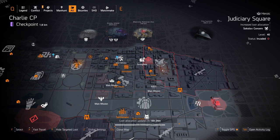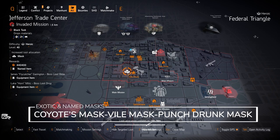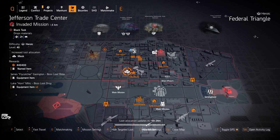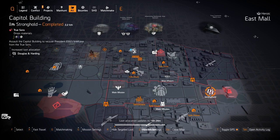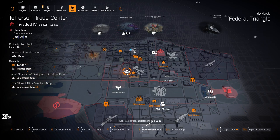We got Sokolov Concern at Judiciary Square — if you're running an SMG, always run three pieces of Sokolov Concern, unless it's a Hunter Fury or True Patriot build where you just want one piece for that 10% SMG damage. We got Masked targeted loot at Jefferson Trade Center, so today is the perfect day to get the Coyote's Mask. You already have a chance for it to drop from Coyote the boss at the end of Jefferson Trade Center, and now it's Masked Targeted Loot. You can also get the Vile Mask and the Punch Drunk Mask, but I'd get the Punch Drunk Mask from Capitol Building — that's Douglas and Harding — with an extra 20% headshot damage baked in.